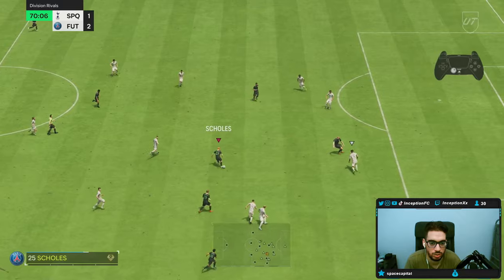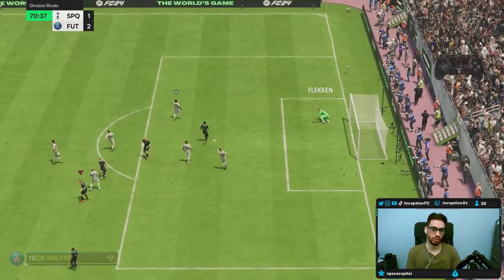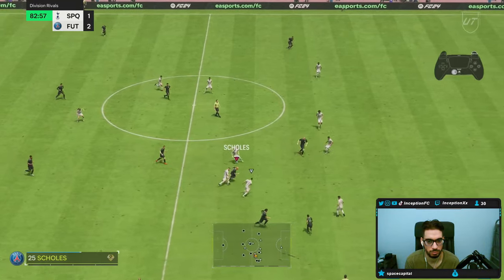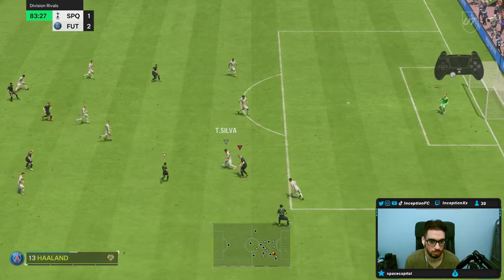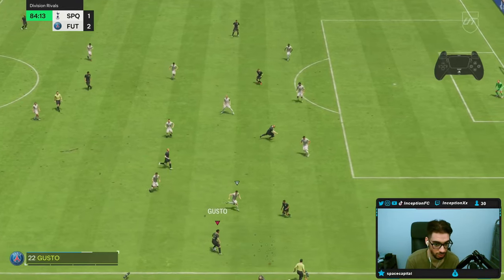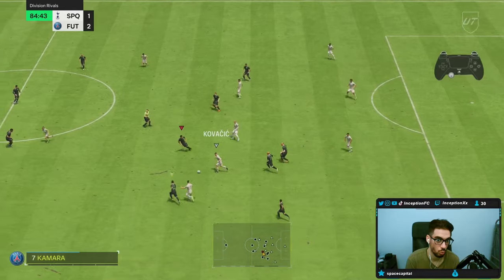Kevin De Bruyne — and it's opened up for him. Nice little Trivella. Time is on their side and the score is in their favor. The defense has done it — he got the slide tackle. Like I said, you don't need crazy defensive stats just to be able to defend. It makes these cards way more usable.